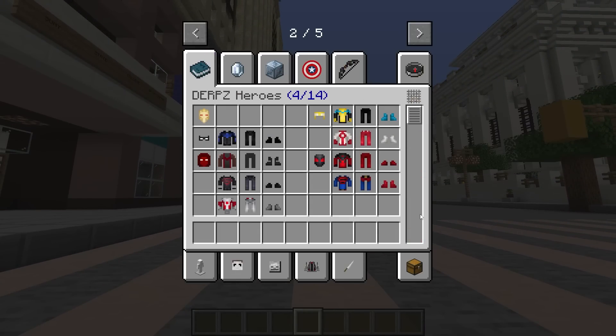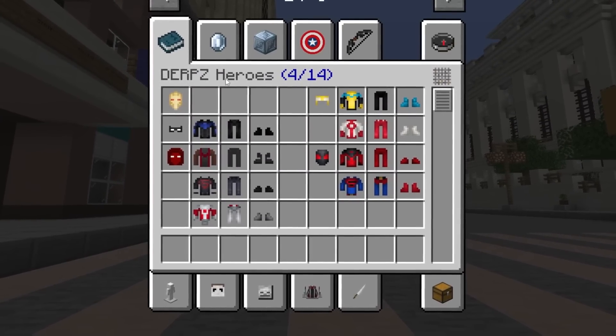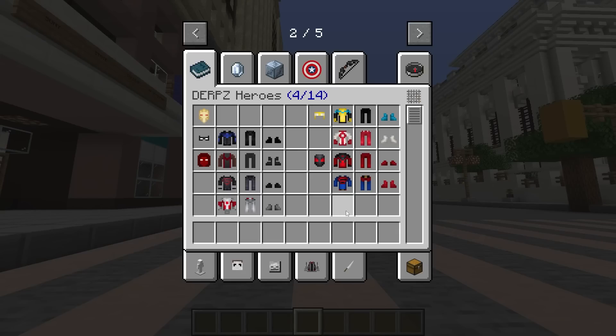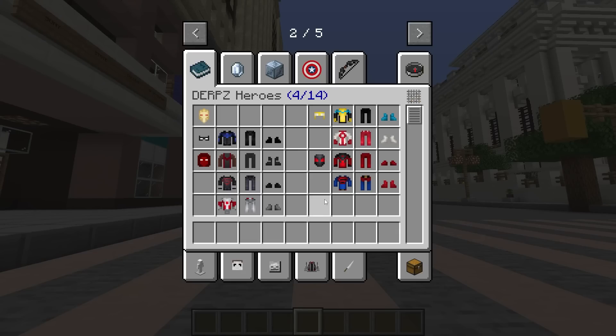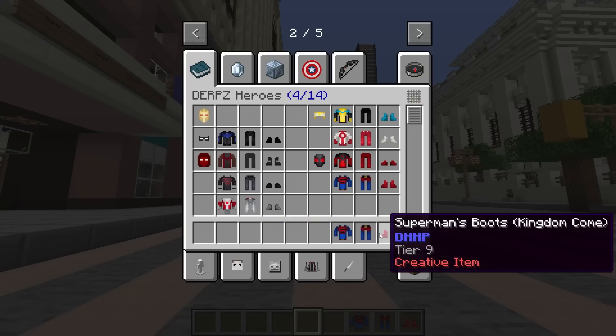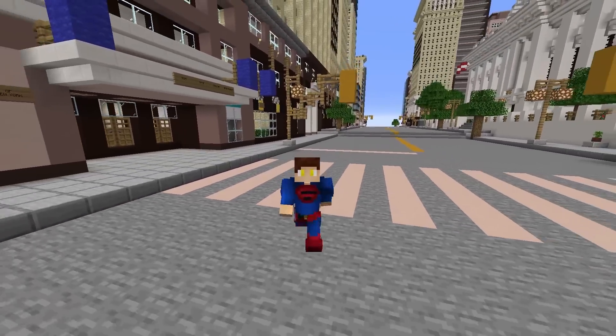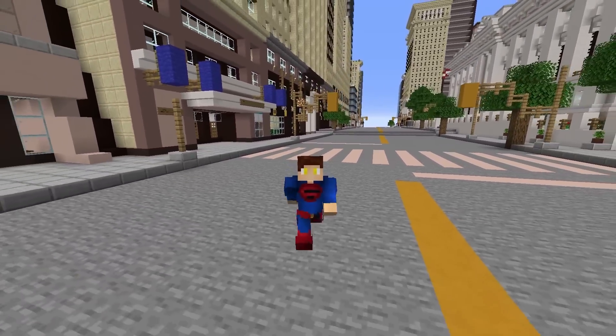Let's quickly take that armor off. As you can see, this is the D-E-R-P or Derpzy Heroes Pack, which doesn't add very much. But what it does add is absolutely chef's kiss because this is so good. I think we should start off with one of the strongest heavy hitters, and that's Superman - because Superman, unlike Invincible, actually has a few different things with his flying animation.